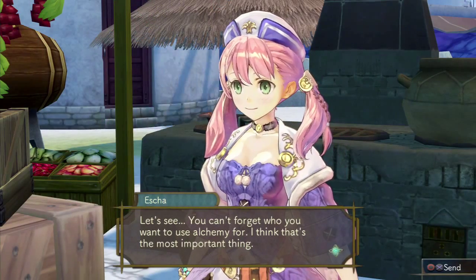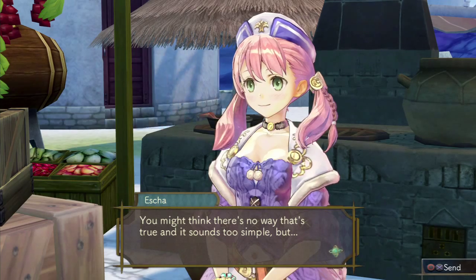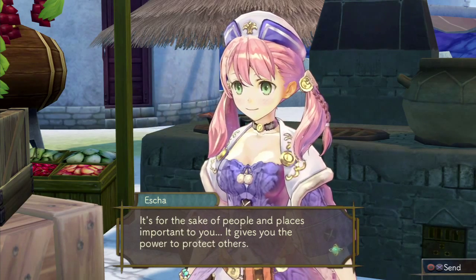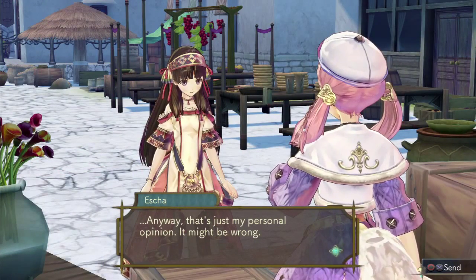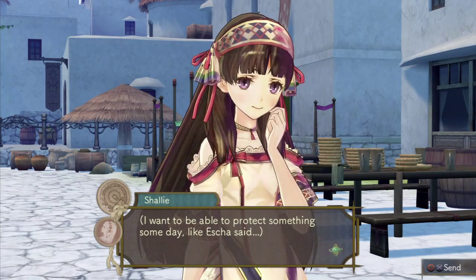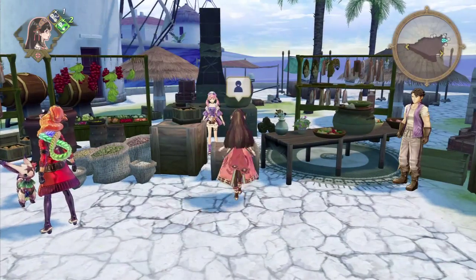You want to know the most important thing for alchemists? You can't forget who you want to use alchemy for — I think that's the most important thing. You might think it sounds too simple, but the power of alchemy is terribly vast. That's why it shouldn't be used for selfish purposes — it's for the sake of people and places important to you. It gives you the power to protect others. Anyway, that's just my personal opinion. No, it was very helpful. I want to be able to protect something someday, like Eska said. To do that, I need to train even harder right now. I thought you'd sell me something. Nope, nothing.